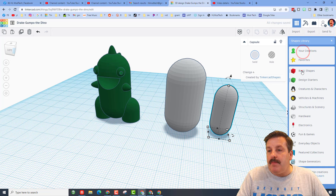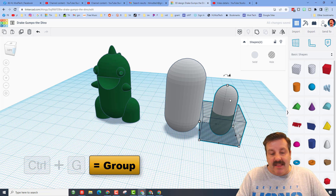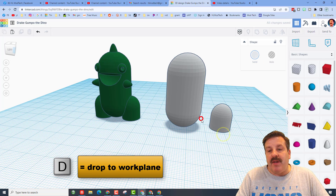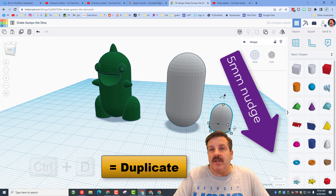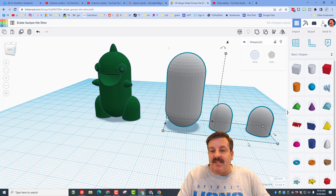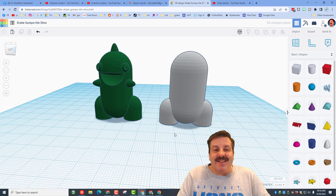We're going to cut off half of this by moving it across — bring out a whole cube and change it to 14 high and press Enter, because remember we had 28. Now take this and do Control G to group, then D for drop — we have got the leg. Turn on your 5mm nudge, do Control D, nudge it over one, two, three, four. Take those two and make them a group, then select all of that group, make the big capsule the boss, and do Center and Center. There is the body of our dino!